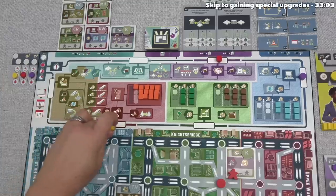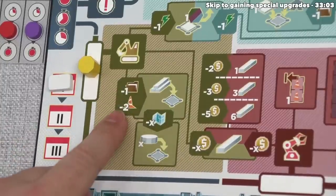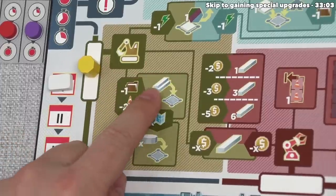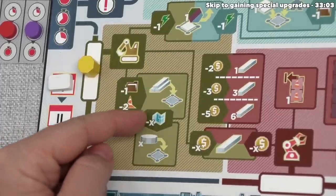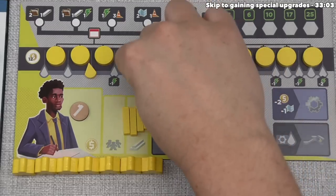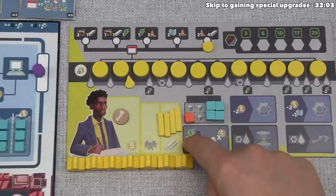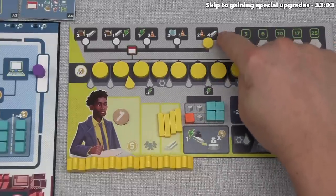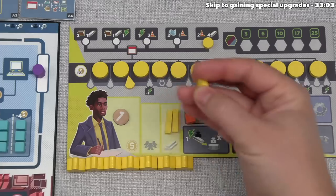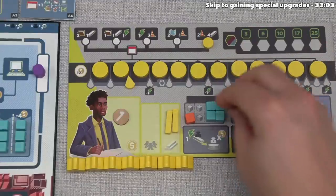Red is done, which means yellow can go, and they've decided to do the first subway construction action of the game. This action costs one document and two construction resources, and then they can place as many rail tokens down into the city as they have available on their player board. There is a catch: every time those rail tokens meet up with an empty station spot, they have to spend one engineering resource and then put a station down — as long as it is to the left of their capacity marker. They start by spending the two construction and one document, which go back into the supply. Yellow has four rail — the four they got from their bonus at the very start.